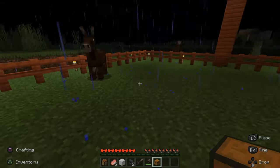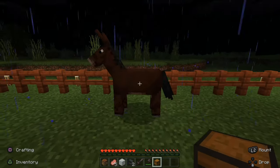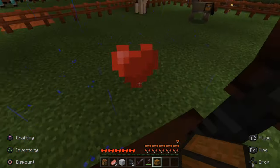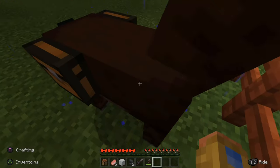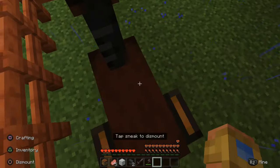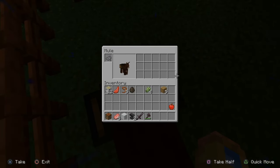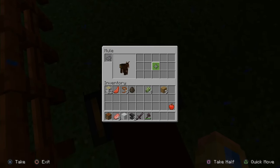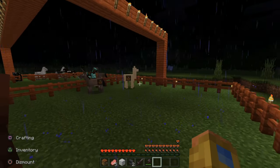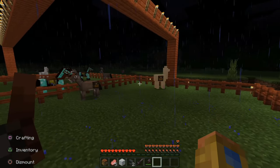Now let's go over to my mule and see how many slots we have. So I first have to tame it real quick. It's already tamed. Let's put the chest on it and jump on the mule now and see how many slots I have. It's about the same as the donkey — I believe it is the same: 15 slots. So the llama is probably the worst one to do this on, but the donkey and the mule are great.